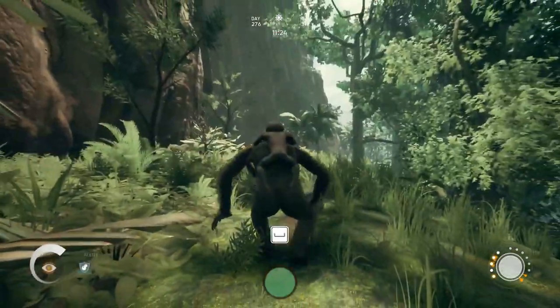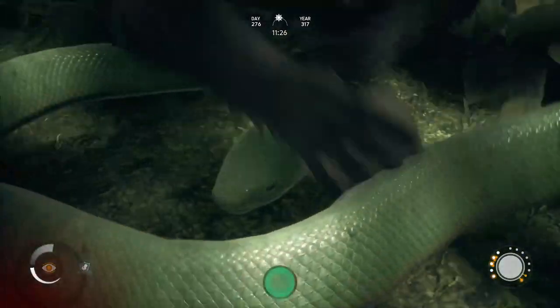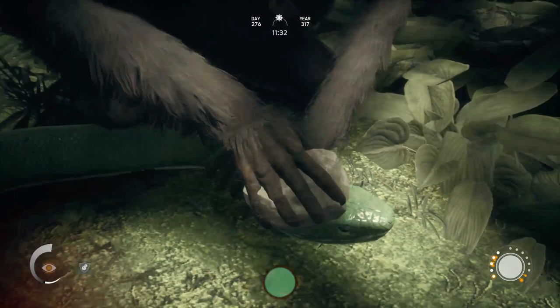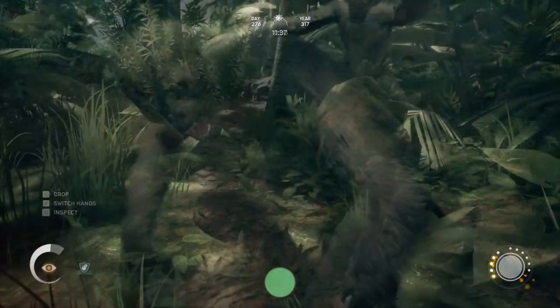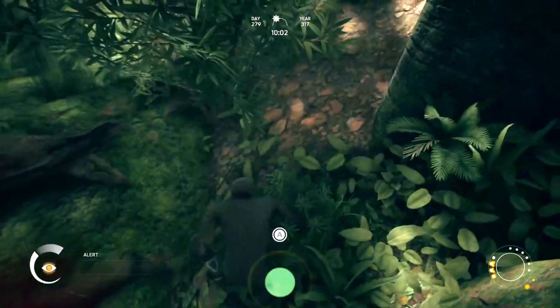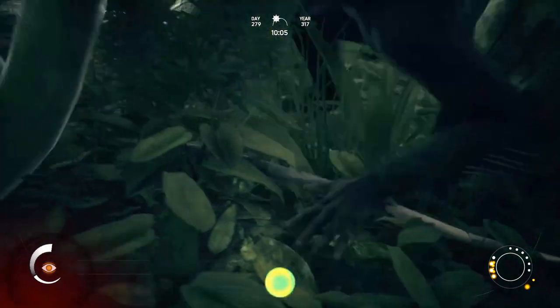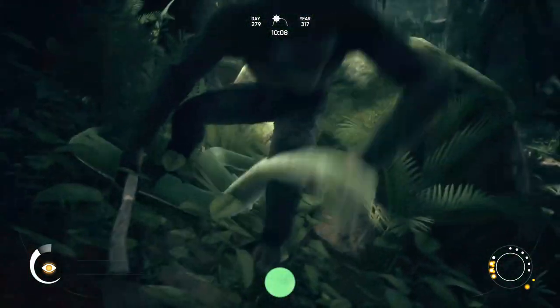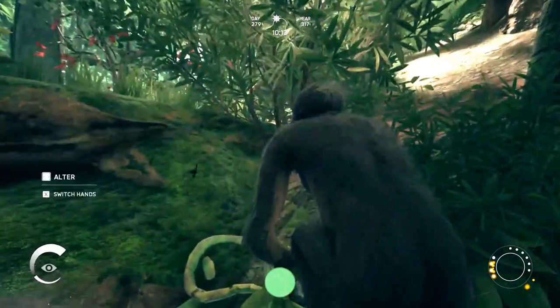So let's get into some combat. The easiest opponents for a beginner are snakes — they're easy to intimidate, easy to dodge, and pretty easy to kill. All predators have the same behavior in combat, so once you've learned how to fight a snake, you can fight anything, except hippos and elephants. You don't actually want to fight those — dodging is the way to go for hippos and elephants.